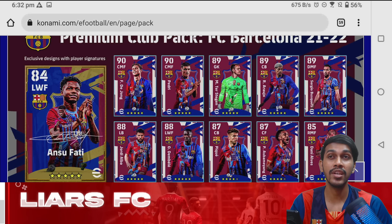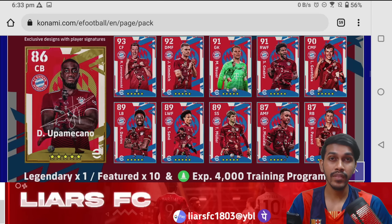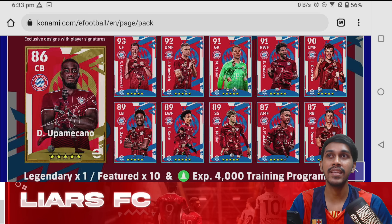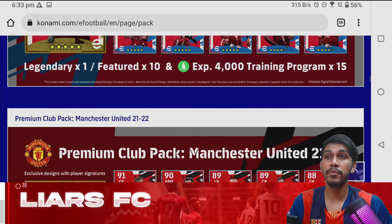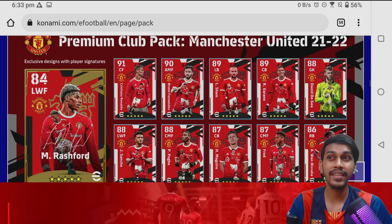The next pack is another premium pack, this time for Bayern Munich. The ambassador is Upamecano with his signature card, and the featured players include Lewandowski, Kimmich, Neuer, Gnabry, Goretzka, Alphonso Davies, Leroy Sané, Thomas Müller, Jamal Musiala, and Benjamin Pavard.